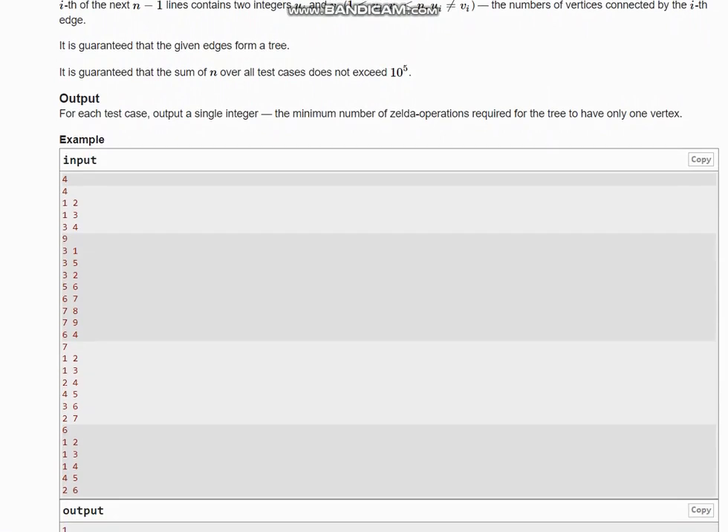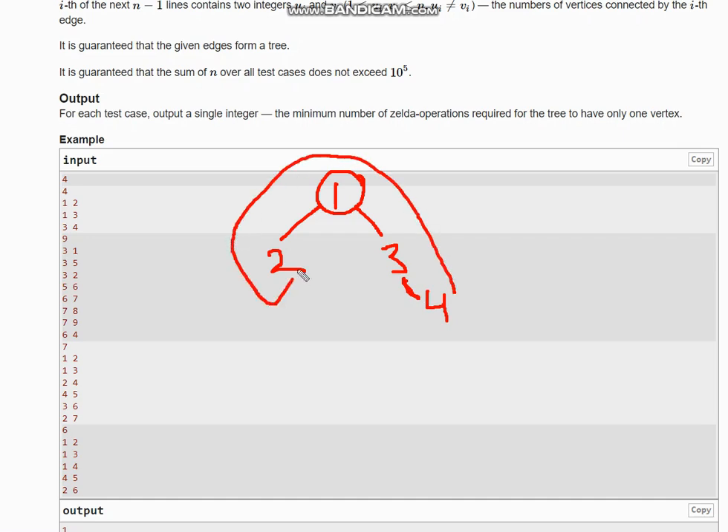Let's draw the tree for the first example. Node one is connected to two, two is connected to three, and three is connected to four. Since all nodes are in a straight line, you can go directly from two to four — or four to two — in just one operation. So we need only one operation here.